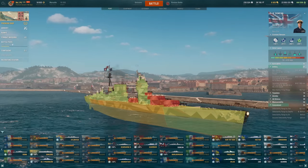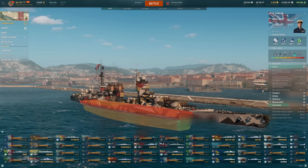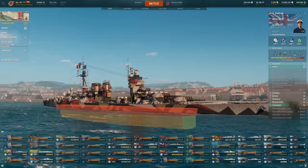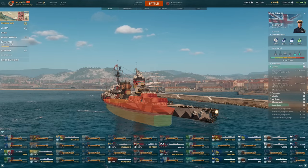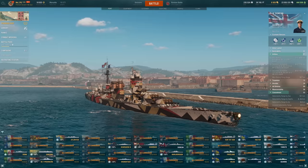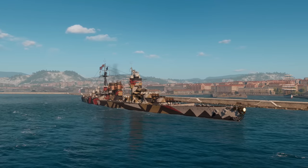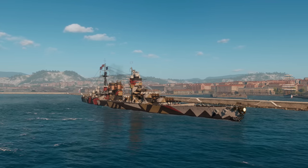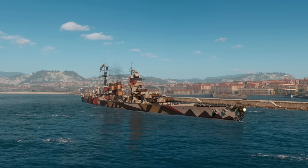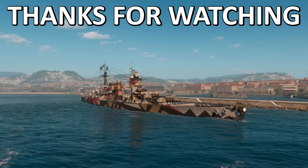It hasn't been the most consistent ship. 25mm front and back — very overmatchable. The citadel is pretty gigantic again. Once we get to the tier 10, it will be waterline and much harder to hit, so you get a little bit more tankiness there. For now, make sure you don't eat torps and make sure you don't eat citadels. In this one especially, since you do very much rely on that super heal to survive and not just a massive HP pool like we had at the tier 8. I'm not a huge fan of this one personally, but once we get to the tier 10 I do think it will be worth grinding through. Thank you very much for watching, and I hope you have a great rest of your day.